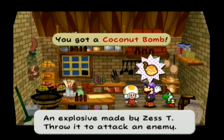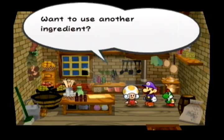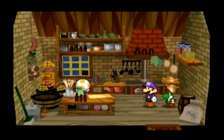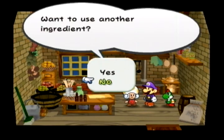Now going slightly off the list — this is not a recipe you have to make to complete the recipe list. The Coconut Bomb plus Dried Bouquet: I mentioned that Dried Bouquet plus almost anything else normally gets you Space Food, but in this case it creates a lesser recipe. What happened is it defused the Coconut Bomb back into just a Coconut.